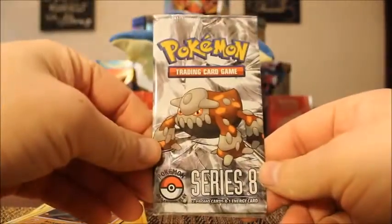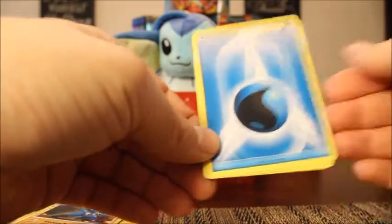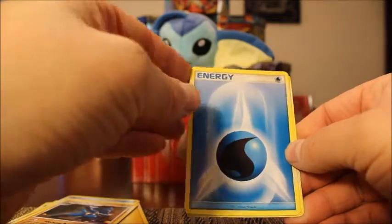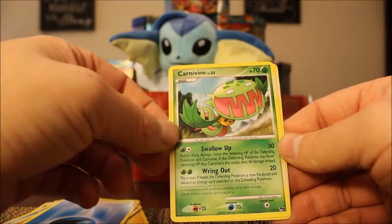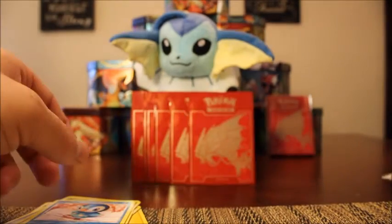Then we have our third pack. Water Energy on front. I'm just going to go through it like this. We have Water Type Energy, followed by an Uncommon Carnivine, and a Common Piplup. So no, not one rare in each pack. I got lucky with those first two packs, pulling two out of the five rares.